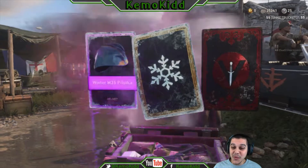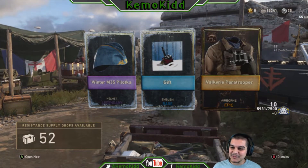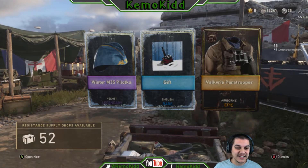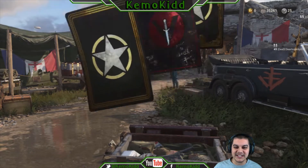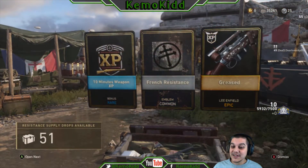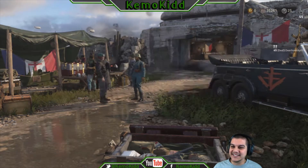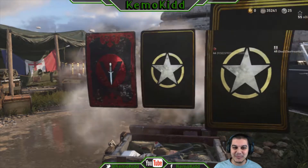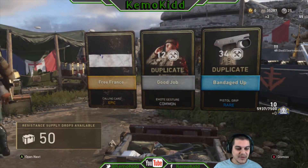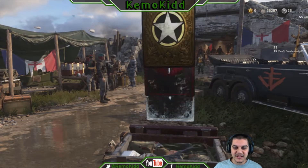What else do we got here? Two winters, but there is an epic — Paratrooper, the Super Troopers. Oh wow, actually I kind of wanted that helmet to be honest. The Lee Enfield epic — that looks nice, glad I got that one. But I want the BAR. There's an epic — Free France calling card. Hoping to get the BAR.